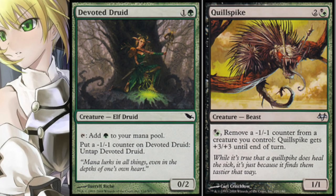So you tap the Druid, put a -1/-1 counter on it, untapping it — now the Druid is a -1/0 effectively. Then you use the Spike to remove the -1/-1 counter, so it becomes a 0/2 again and it untaps. You can do this an infinite number of times until your Spike is infinitely large, and hopefully you've given it haste or it came into play the previous turn.